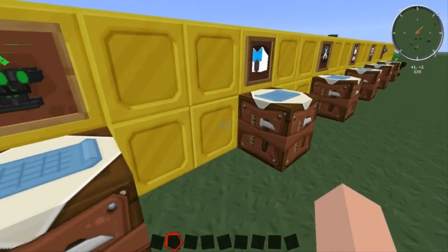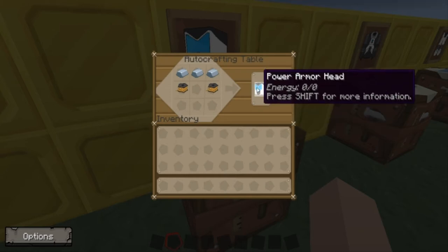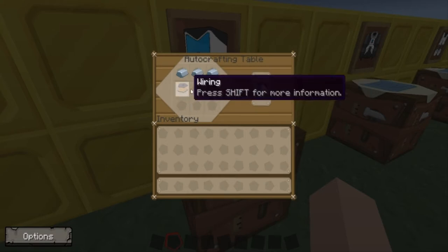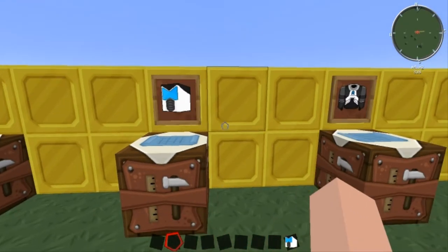So as you can see, that's right there. This is the power helmet. In all these recipes, you're going to notice that in every single one there's wiring. You're going to need wiring for every single one — that's why I said wiring is something you're going to use a lot.